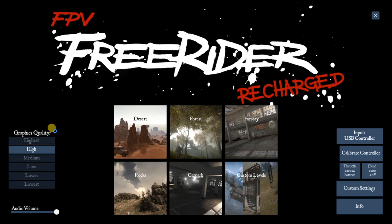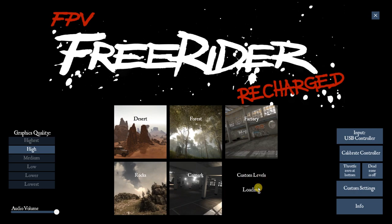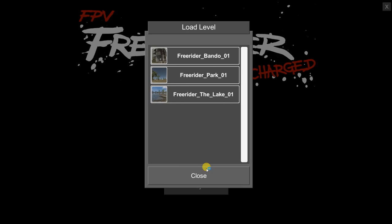We're in the new FPV Freerider Recharged and on first glance not a lot has changed — these are all maps we know from the previous version. However, this 'custom levels' option is new. If you click on that you can load maps. There are free maps supplied with the new version. I'm not sure if they'll be releasing extra maps themselves or if there'll be an editor — I haven't come across an editor yet.